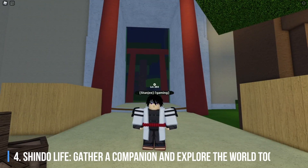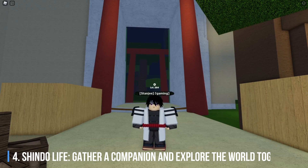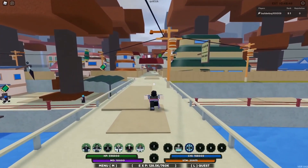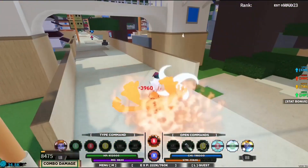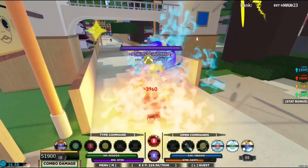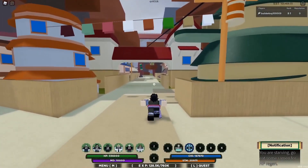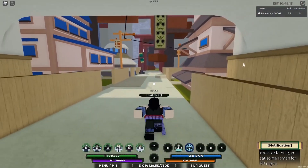Number 4: Shindo Life. Gather a companion and explore the world together. Shindo Life, once known as Shinobi Life 2, puts players in the role of a self-created ninja as they explore dozens of different towns and fight their way through the game's story missions. It's a simple premise, but the game is the most resounding take on Naruto of any Roblox title.